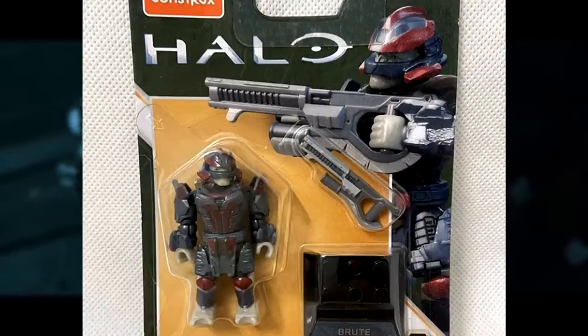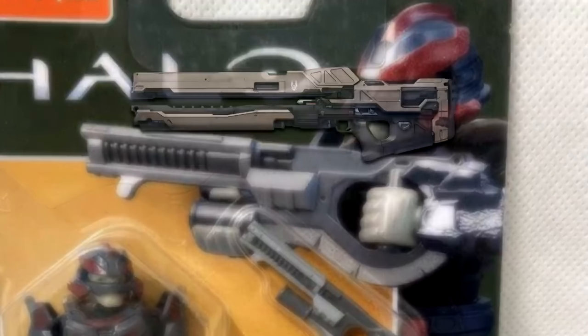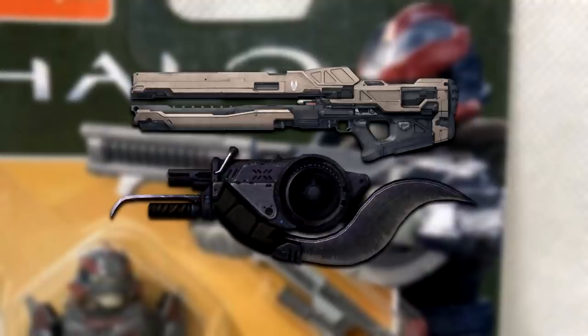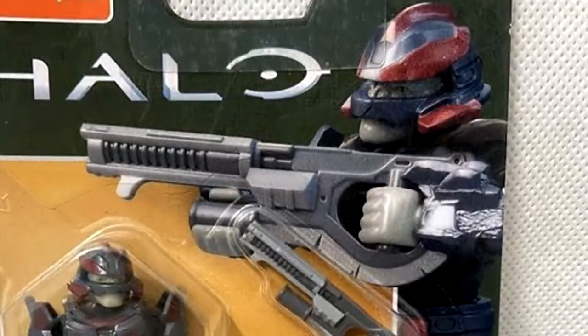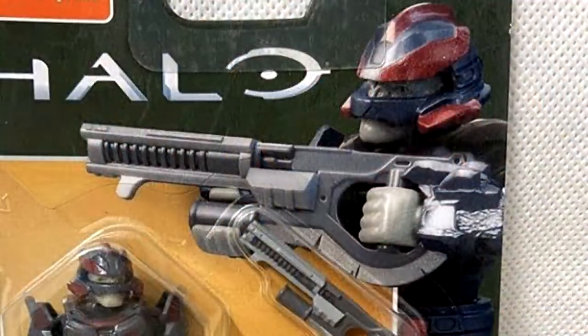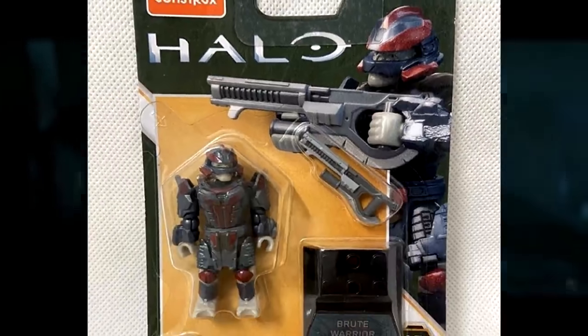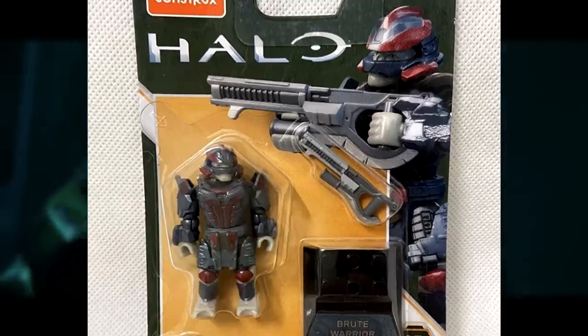This Brute is holding what looks to be a completely new weapon. It looks a little bit like a Railgun and also a little bit like a Brute Shot — it has the sort of bladed hilt/handle thing of the Brute Shot at the back, and the barrel looks like a Railgun or some sort of coilgun. Maybe it's a Banished Railgun, maybe a Banished Brute Shot, maybe the two combined, or maybe something completely new. Either way, the Brute in particular looks so damn good — if this ends up being legit, I'm so hyped.